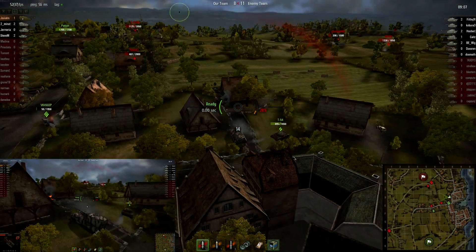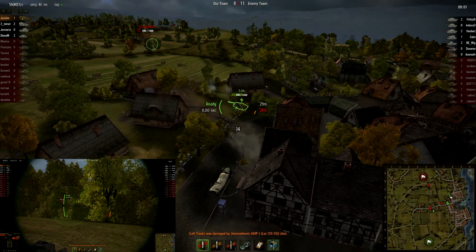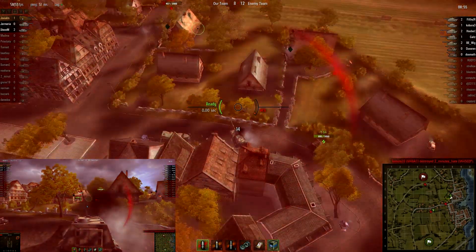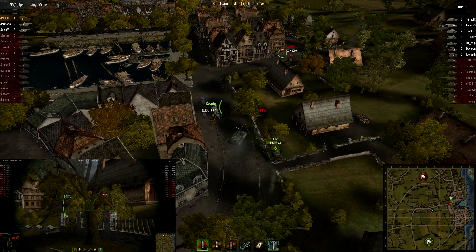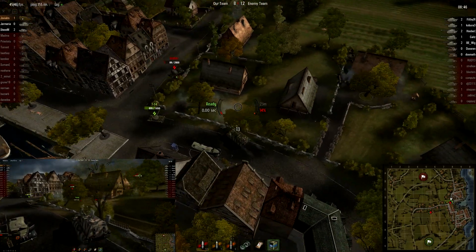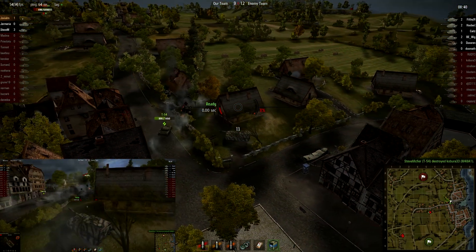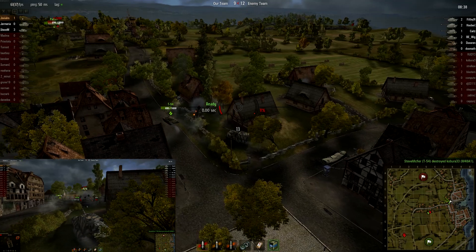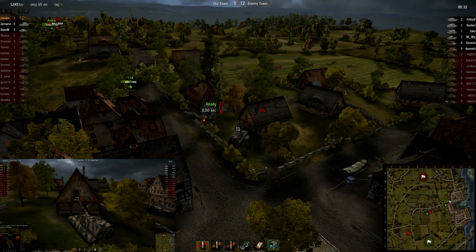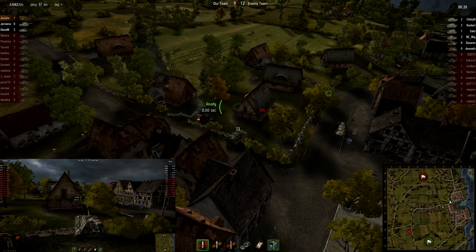This team is now down four tanks — not a good situation. Patton III charges him. Jovial gets a hit but only tracks him. It's one of the things that stinks about having a high-powered gun with a long reload — if you track someone, it's very frustrating. Takes another hit and is down to 11%. Team is still down three tanks. They've lost all their arty. It's Jovial, an M46 Patton, and a T-54. Patton takes out the E-50M.